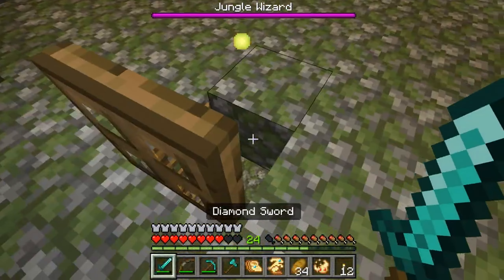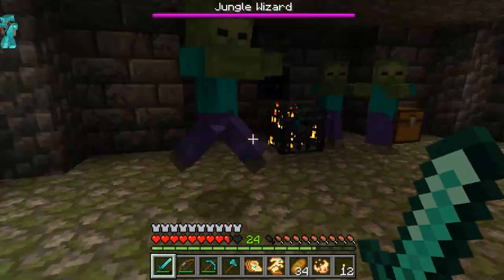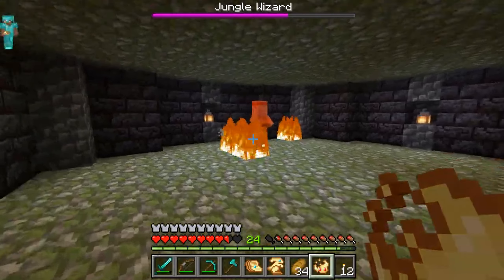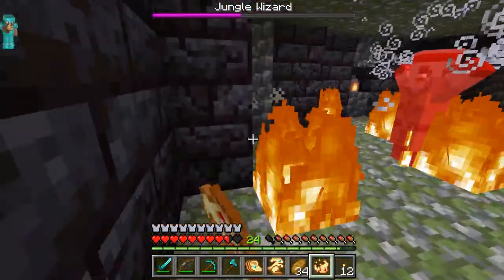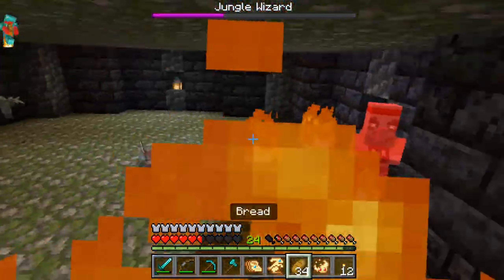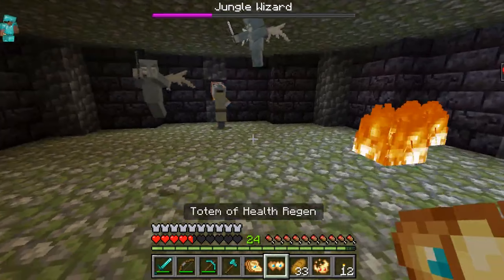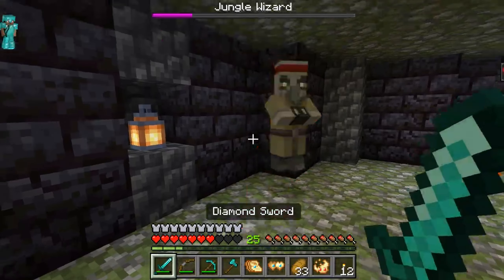Alright, this might be the boss floor. Nope — okay, we got one more floor here. There he is. Let's use the totem of fire on you. We do not want the totem to burn, so this probably isn't the best strategy here. I'm getting pretty low, actually. Let's take out the totem of regen to regen my health. It doesn't look like it's doing a super great job, to be honest with you.